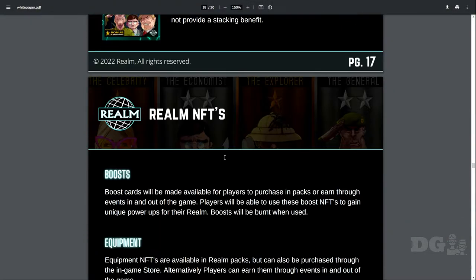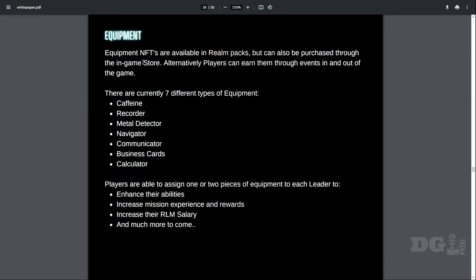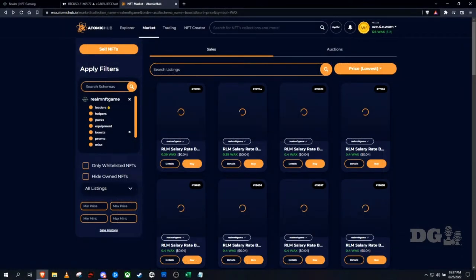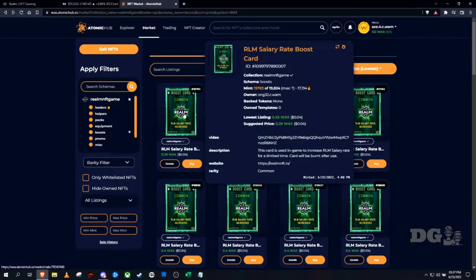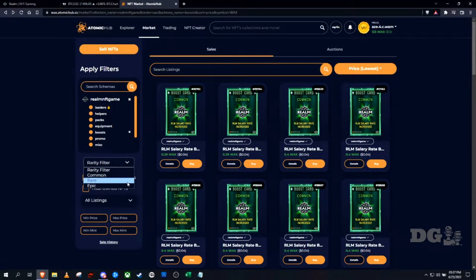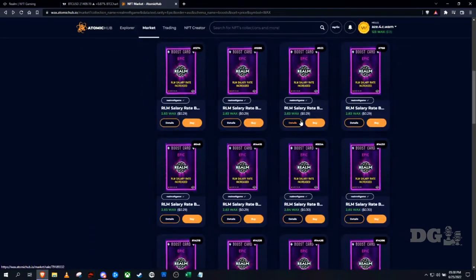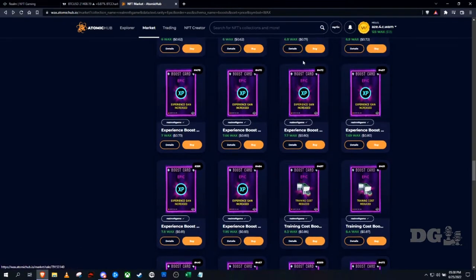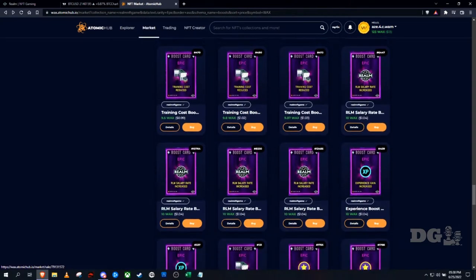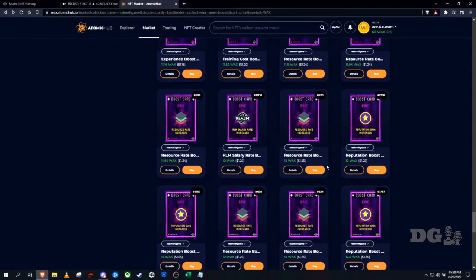There are also boosts you can get for this game. If we go over to Atomic Hub we can see the different kinds — there's a salary rate boost card, a training cost reduced boost card, an XP gain increase card, and a reputation boost. They're not that expensive, around $1.25 or so.